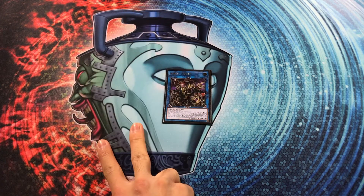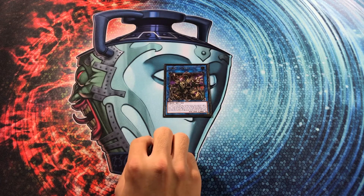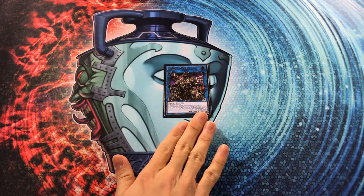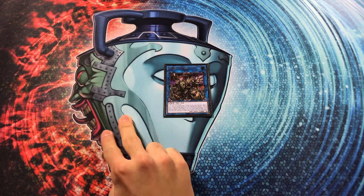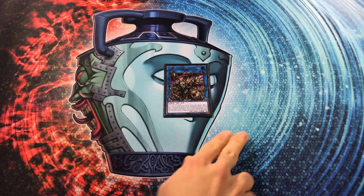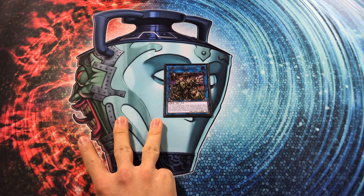Starting at two materials, all the monsters summoned to the zones it points to gain 300 attack and defense. So 300 added to Naturia Beast becomes 2,500 attack, and Crystal Wing becomes 3,300 and can negate a monster effect and get even stronger. With three materials, we can special summon a monster once per turn — it can be a big monster, a dead combo piece, or something like Hushed Psychic Cleric who can still use its effect even if not normal summoned — and that gets something else into play after we set up the combo.